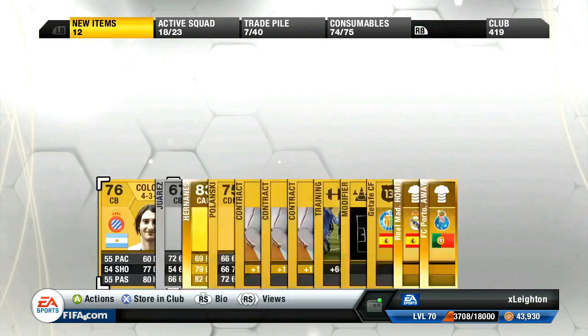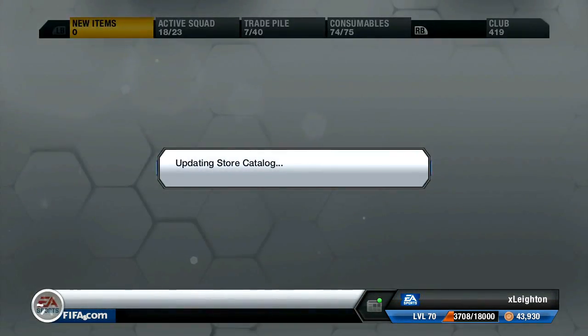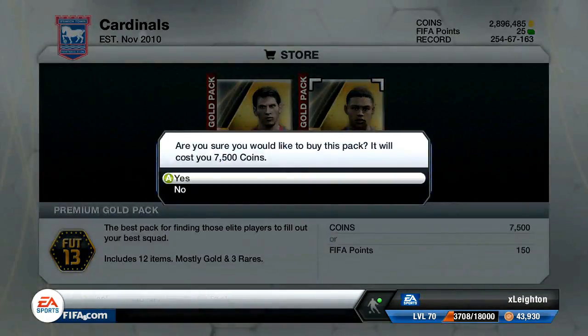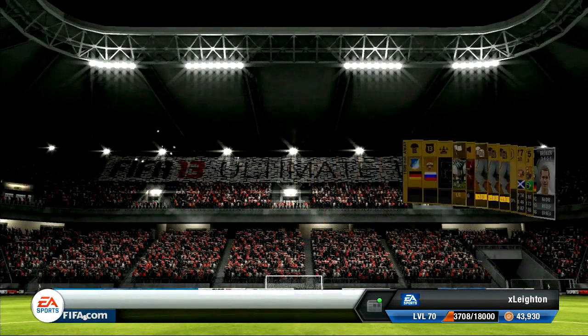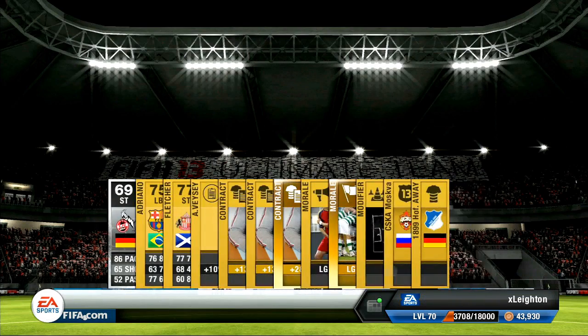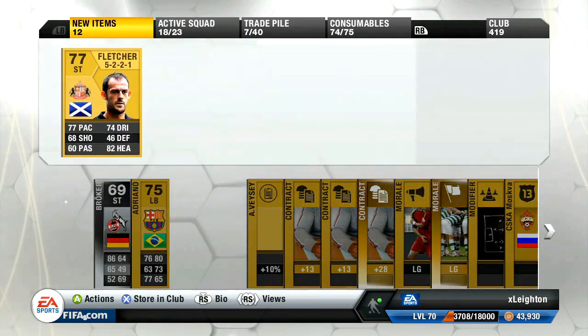We opened around 700,000 coins worth, so if you're thinking Toby your luck is ridiculous - to be fair, I spent quite a bit. I also spent about 30 to 40 pounds worth of Microsoft points, so it's not bad. I'm not complaining at all, this is an awesome pack opening. And we do manage to get a team of the week player - it's a TOTW player I've actually wanted to use. I've used his non-rare cards to death and absolutely loved it. It's a pretty cool inform, so you'll see that in a second.